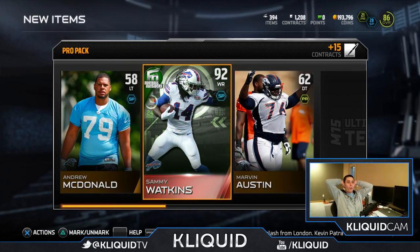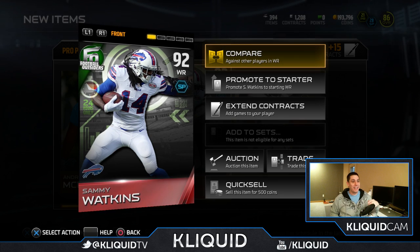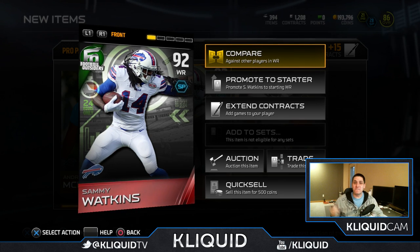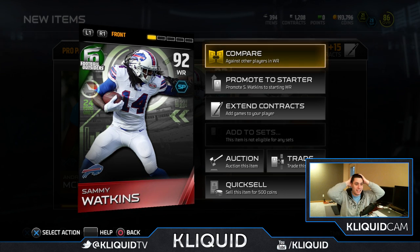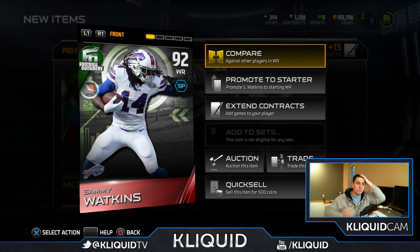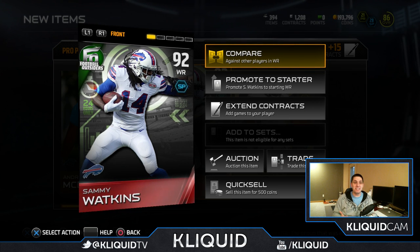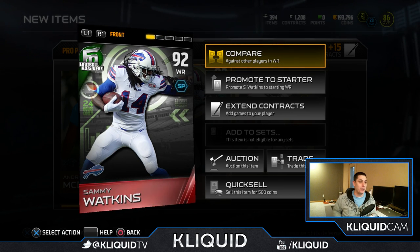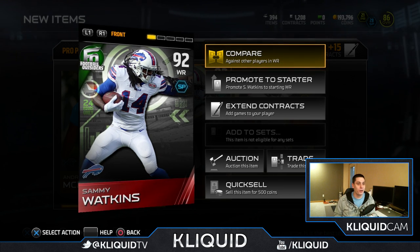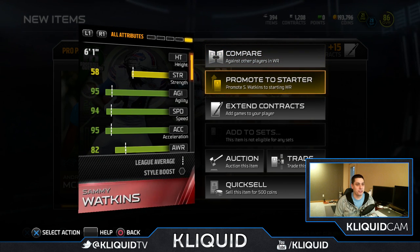Oh! Sammy Watkins! 24 hours only, baby! Yes! My first best pull in this game so far! Oh my goodness, I haven't pulled anything like this in forever — it's been like since Madden 25 since I've gotten something this epic! I don't know how much Sammy Watkins is going for right now, but I know he's one of the 24-hour cards so it has to be something decent. Let's take a look at some of these attributes here.